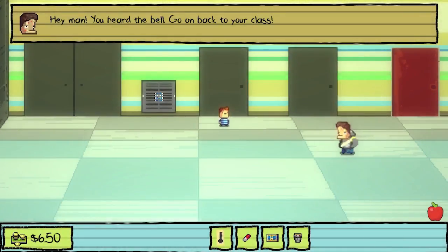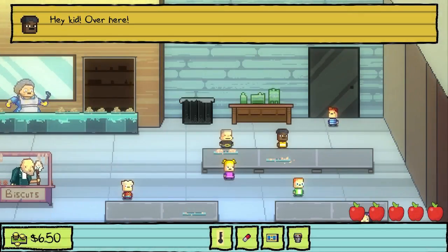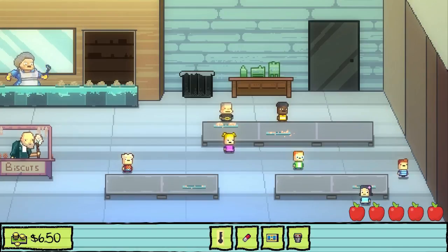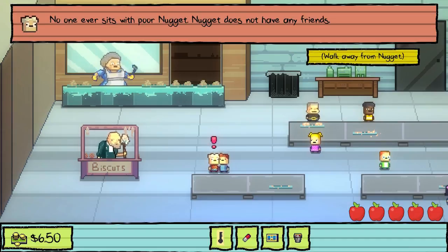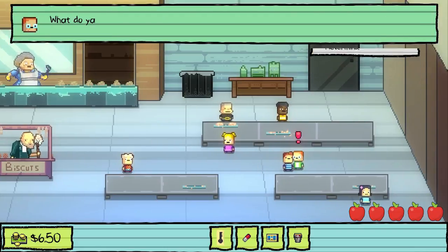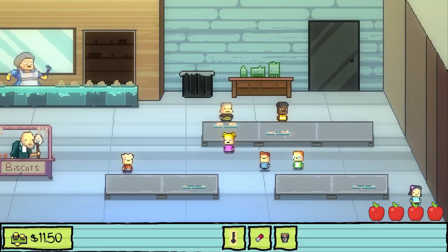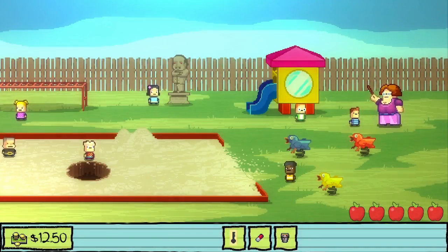I can get the bucket of blood. Yay, bucket of blood. She trusts me. Nugget's fine. I'll try to talk to Monty, see if he'll buy any of this. My dog won't stop barking, so... that's a problem. $12.50 is good.